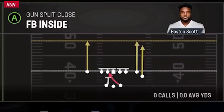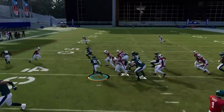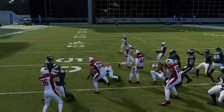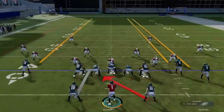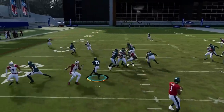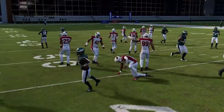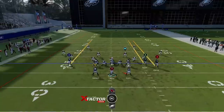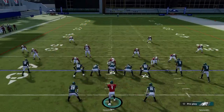Next up we have the Fullback Inside. It's probably my favorite run play because it goes in the opposite direction and typically has really good blocking. It's just a good inside run. The outside runs are fine, but this one is the most effective — you typically get the best average per carry with this play, and your opponent typically isn't expecting it since it seems like a lesser-used run play than it should be.